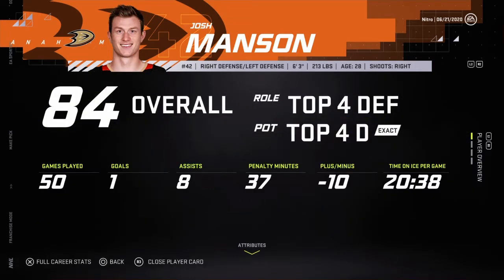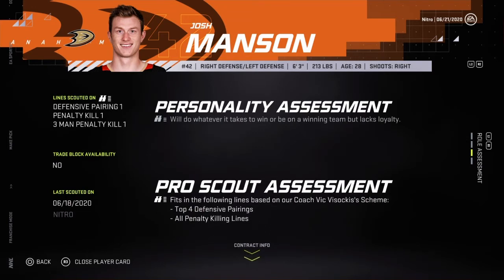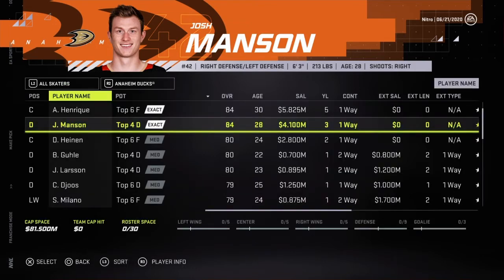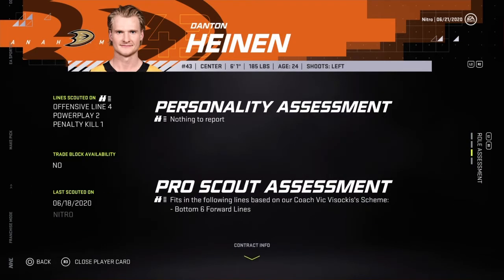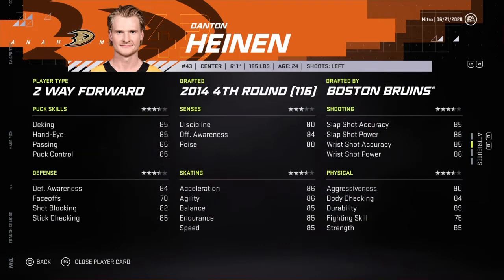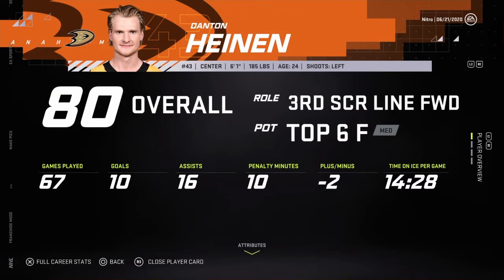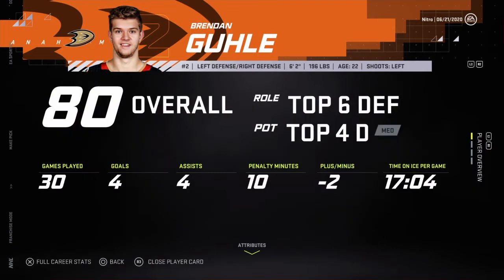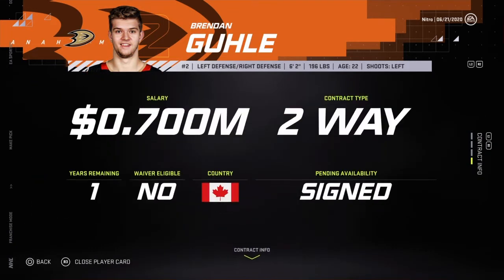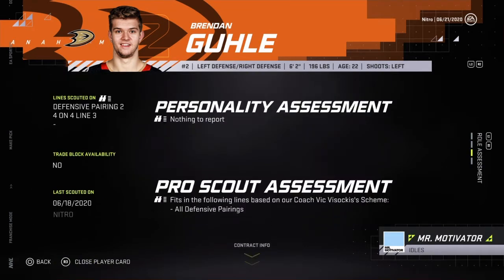Manson — defensive demon, PK, so we really don't need Henrique then. Top four defensive pairings — that's great. Heinen: bottom six forward lines, 26 points in 67 games, solid, could be an option. Gouli — when left, defensive pairings, so he fits in everything.